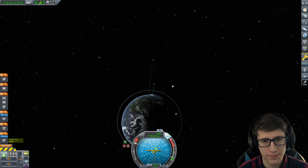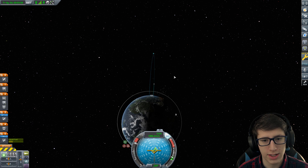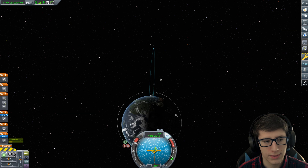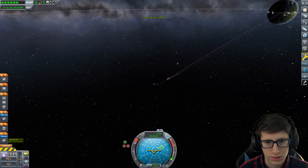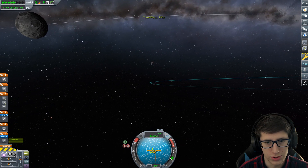Come on, do that thing where you go exponentially faster and leave me with fuel left over, because this is a good rocket and we didn't completely make a mistake. We've got about a thousand meters per second left in Delta V — kind of better than all of our other approaches, really.